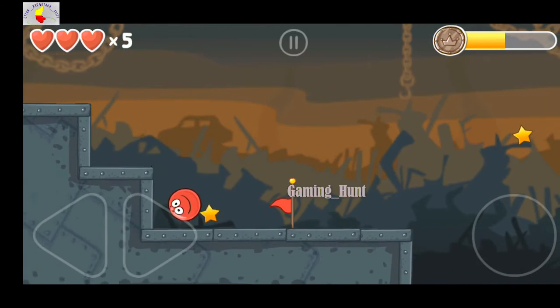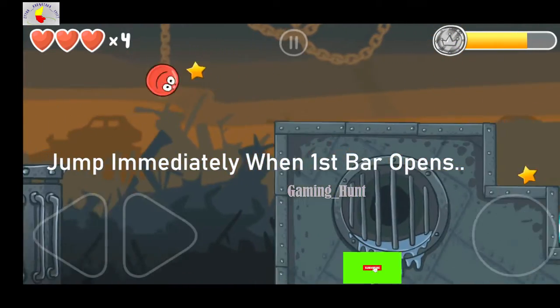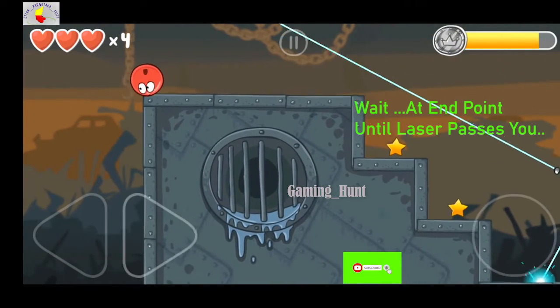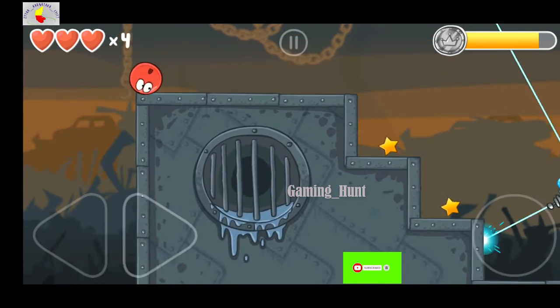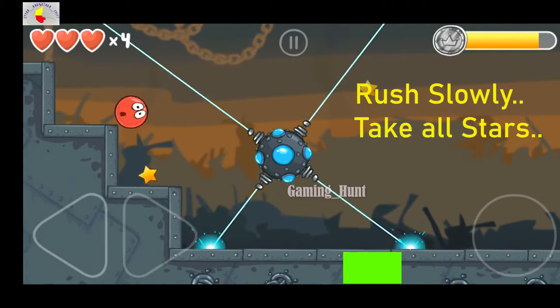As soon as the first bar opens, you need to pass quickly. You don't need to rush here — it's very important that you place the ball at the endpoint and slowly, carefully pass through.